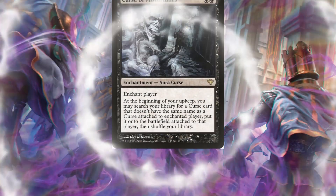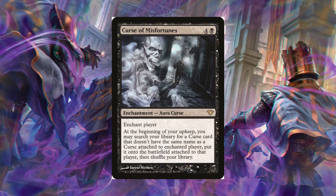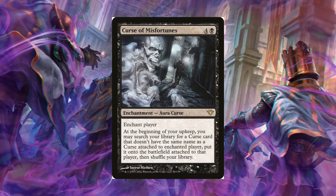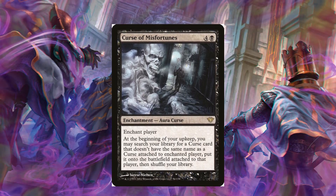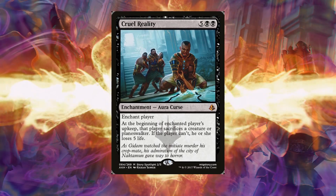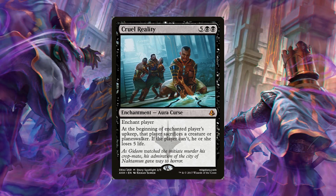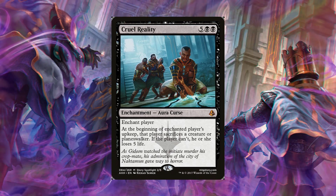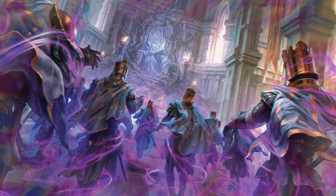Curse of Misfortunes is pretty brutal too. You enchant a player, and at the beginning of your upkeep you may search your library for a curse card that doesn't share a name with a curse already attached to that player, put it onto the battlefield attached to that player, then shuffle your library. You can just keep stacking curses on that player — including Cruel Reality. For seven mana, at the beginning of the enchanted player's upkeep that player sacrifices a creature or planeswalker, or if they can't, they lose five life.